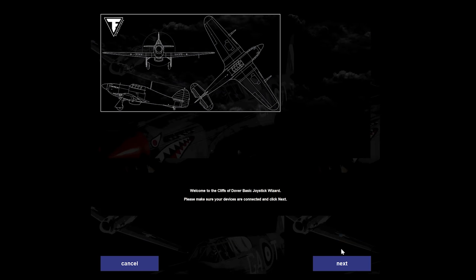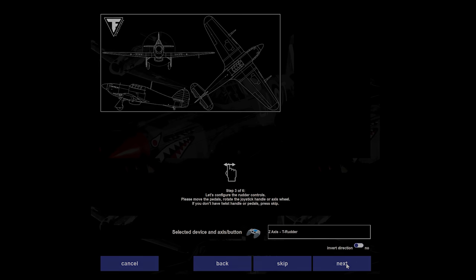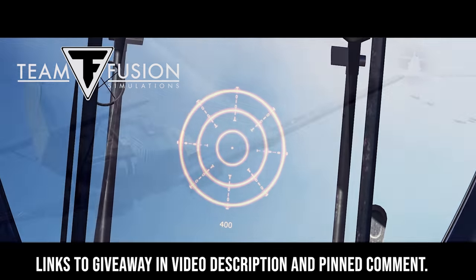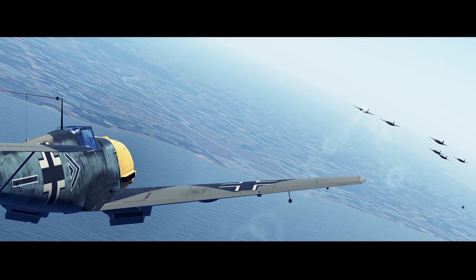Something else I really enjoyed about this sim was the joystick setup wizard. Those of us who have been into flight sims know that setting up controls can sometimes be daunting, but this wizard was actually really helpful. I used it myself — there's a basic and advanced function and it can set everything up within two to three minutes. Also keep in mind that the guys over at Team Fusion are actually giving away a free copy of this sim, so look in the video description and the pinned comment below to enter.